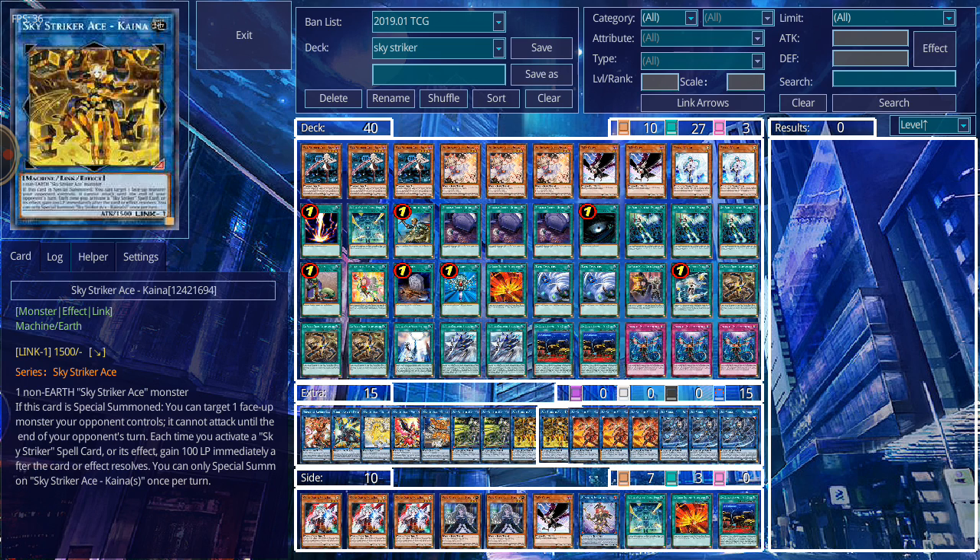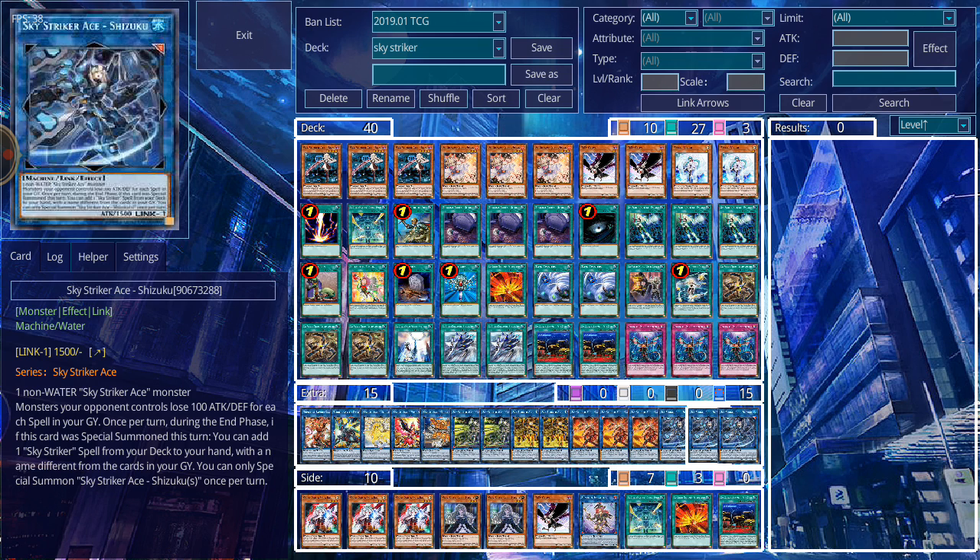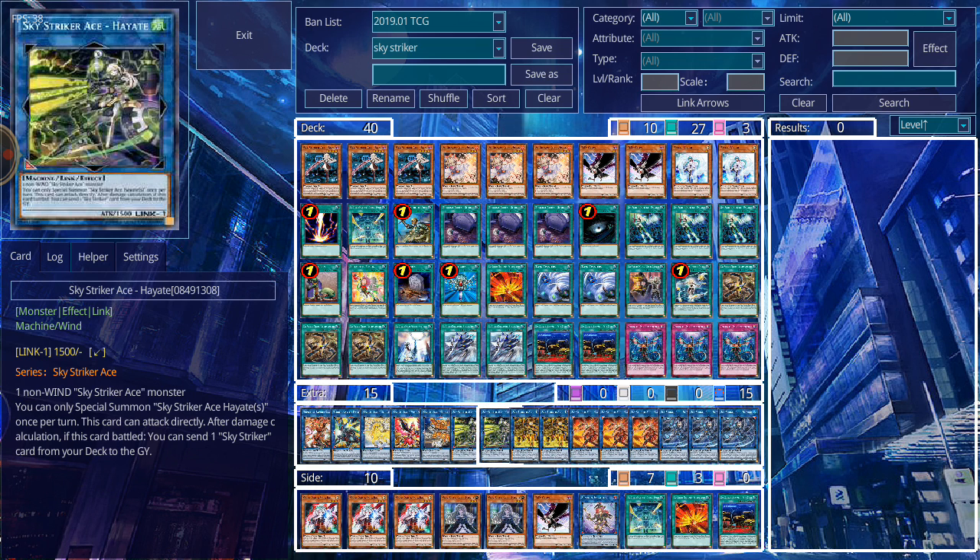Kaina is more of a life point grind-game situation. A lot of people like Kaina because she helps in the grind game — every time you activate a second spell you'll gain 1000 life points when her effect resolves, which has a lot of promise when dealing with burn decks and burn situations in time. Then we have Hayate — the combo is Hayate into Kagari into Shizuku. She can send any Sky Striker card to the graveyard and attack directly. A lot of people run two of her and Kaina, mostly for the additional names rather than their effects being absolutely necessary.